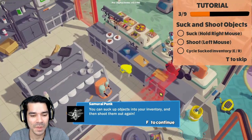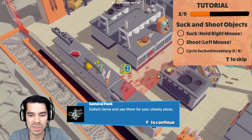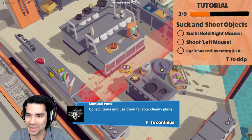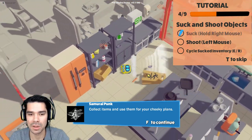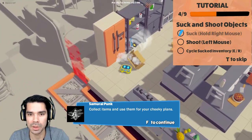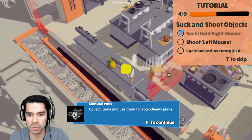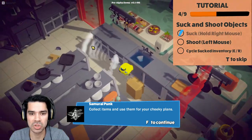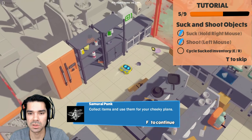You can suck up objects into your inventory and shoot them out again. Collect items and use them for your cheeky plans. Suck — right mouse. I'll clean it up. Do we swallow things that big? No, we still move them around — they don't get sucked up. And then we shoot items. Is that it? I sucked up more than that.